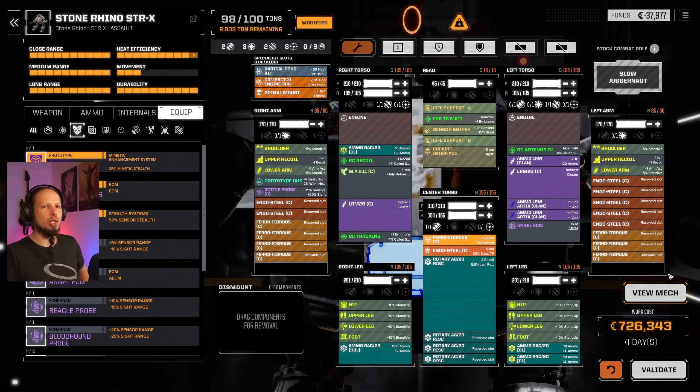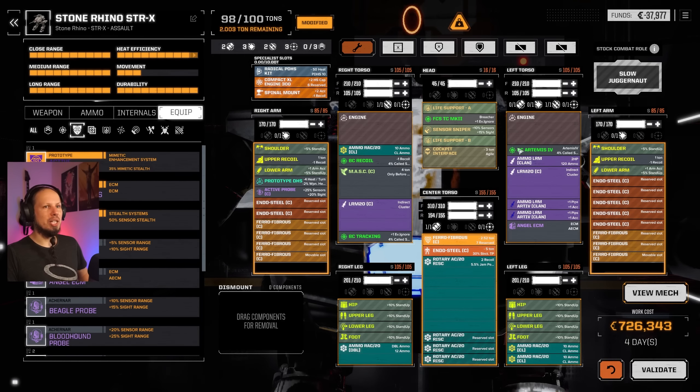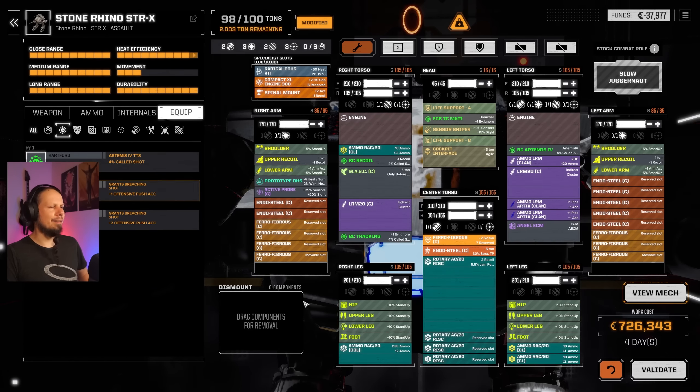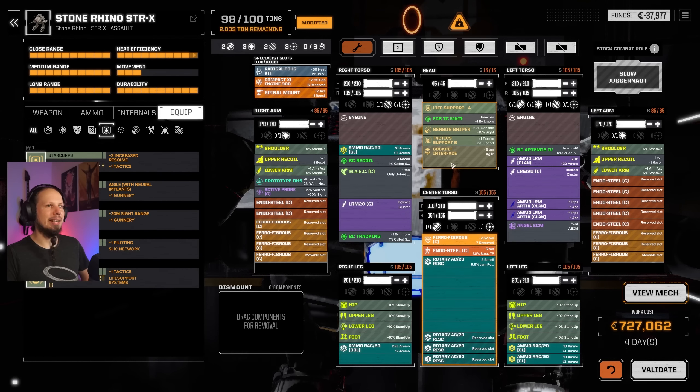We have like two slots and two tons left. What the hell are we doing with it? I could technically take one AMS and one ton of ammo, but I don't feel it. I wish I had more ammo — more ammo for the RAC. I wish I had another battle computer. Nothing available. I could just run it and have some fun. Tactics in here, because we can.